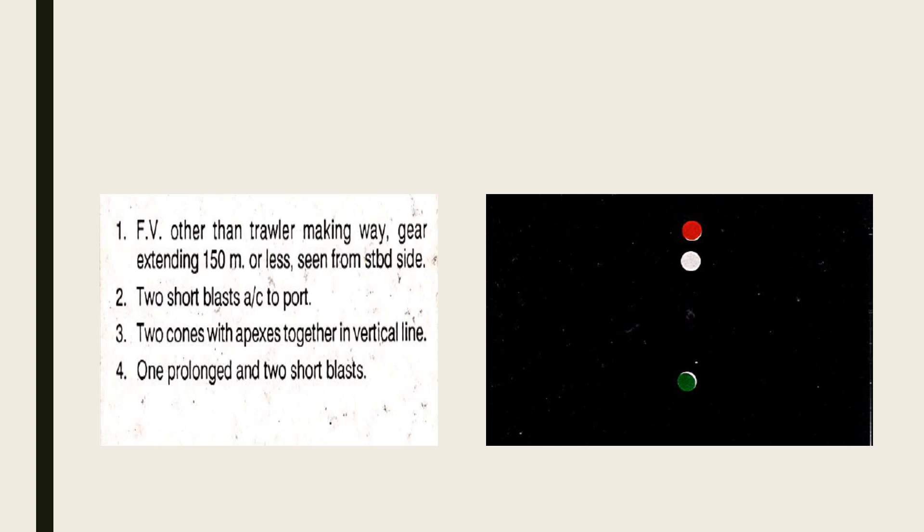The third card is a fishing vessel — red over white always means fishing vessel other than a trawler. A trawler would show green over white; a pilot vessel shows white over red. This vessel is making way, as you can see the green sidelight. The gear extends 150 meters or less — if more, an additional white light would appear in the direction of the gear extension. You are seeing the starboard side. Sound two short blasts and alter to port, passing the stern, as a power-driven vessel must keep clear of the fishing vessel.